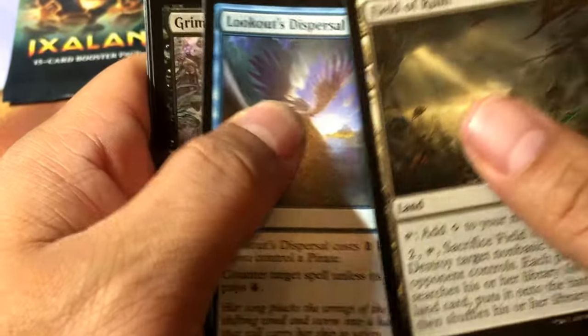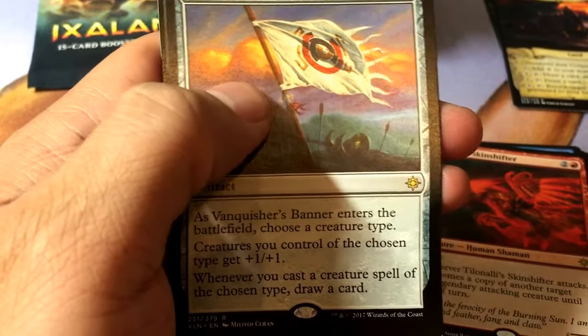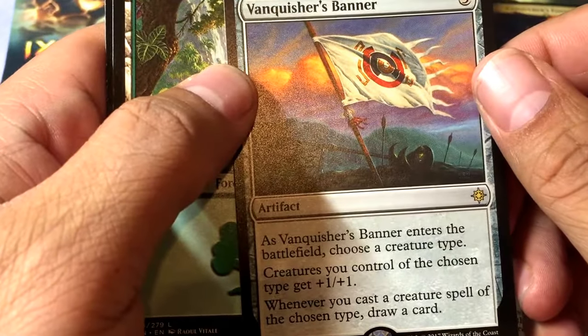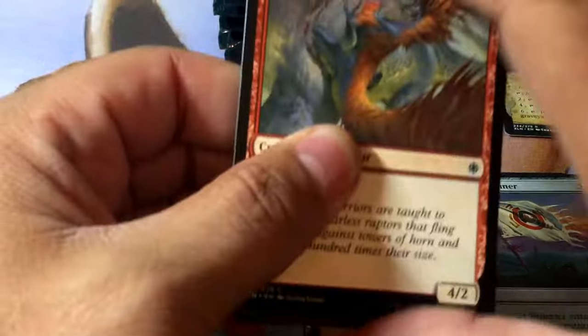Field of Ruin, Lookout's Dispersal, Grim Captain's Call, and a Vanquisher's Banner. It's not a flip — I haven't seen this one yet. Cool. Third box, and that's the first time I'm going to open this. You guys should go back and check and correct me if I'm wrong — I'm sure you will.